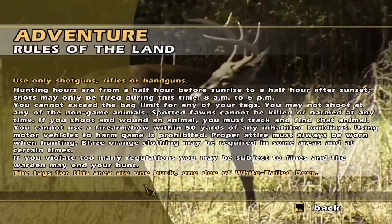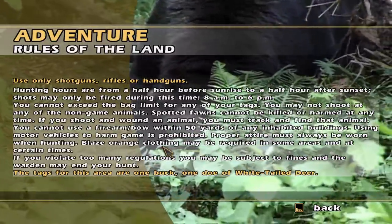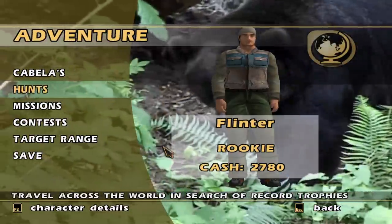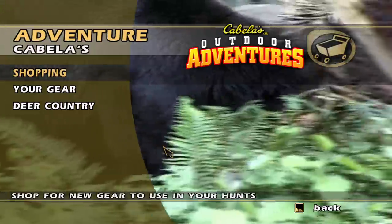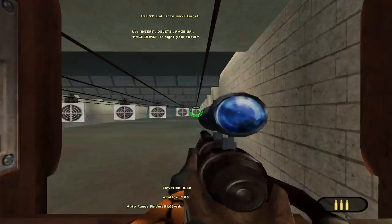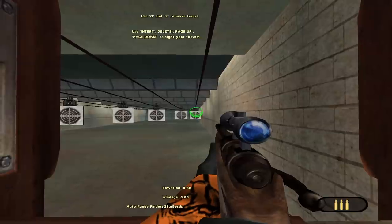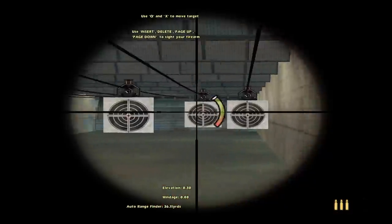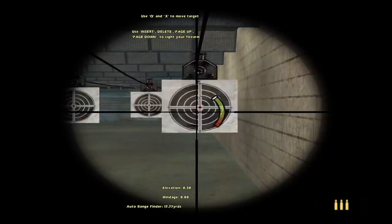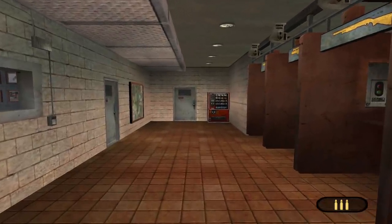We can use rifles this time — that'll help us. Tags are one buck and one doe, and we're going to probably need blaze orange. So we're going to get a rifle and a scope, we're going to sight that in, and hopefully we have less struggles this time getting close to deer, because that took forever.